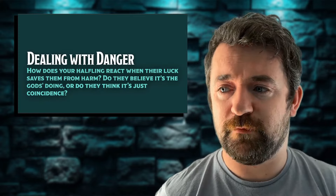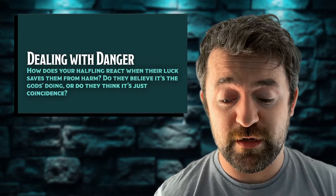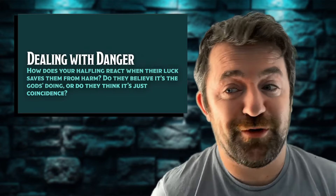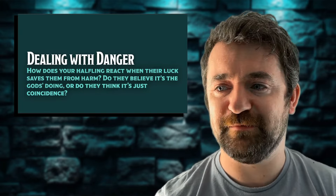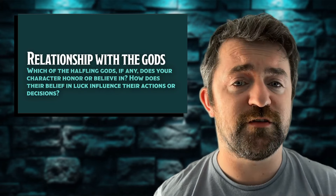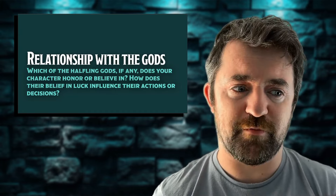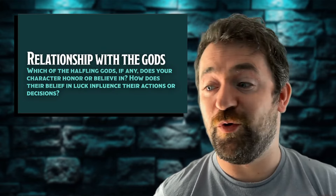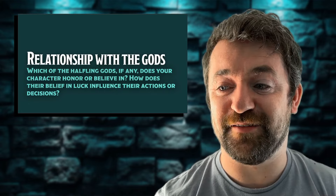How would your halfling deal with danger? How do they react when their luck saves them from harm? Do they think it's the gods' doing — the gods' influence and favour for halflings as discussed in the narrative — or does your halfling just put it down to coincidence? Are they believers that the gods are protecting them, or is it just fate doing its thing? What is your halfling's relationship with the gods? Which, if any, of the halfling gods does your character honour or believe in, and how does their belief in luck influence their actions? Are they a bit more gung-ho and willing to gamble because luck is on their side, or perhaps more reckless because of that belief?